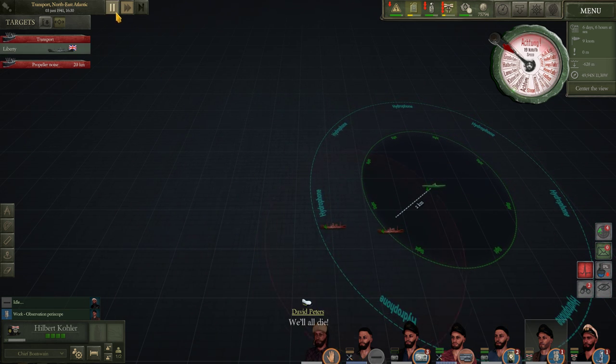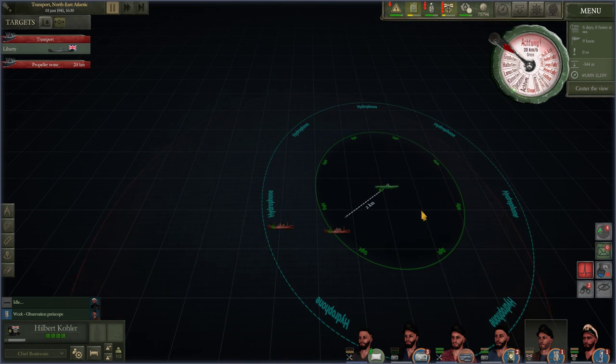Now we are in the circle. Normally you need to do something about all that crying and all that. Don't ask me why they are going berserk — you are in a submarine, nothing can happen at the moment. So now we got one transport. This is identified — it's called the Liberty, and that's the one we are going to sink.